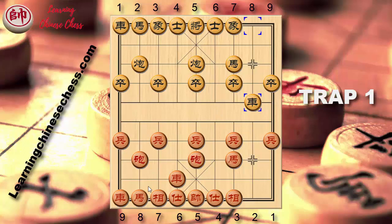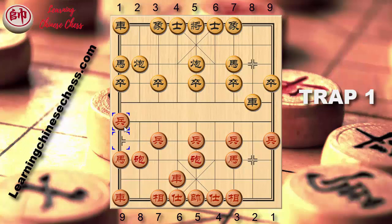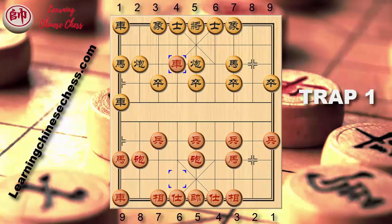At this point, red decides to play horse 8 plus 9, putting the horse to the edge. Black also horse 2 plus 1 — basic move of this strategy. Red develops the pawn, black pawn 1 plus 1, exchanging the pawn and clearing the way for this horse. Of course, red takes the pawn and black moves the chariots aside to take back the pawn. Notice that black didn't move the advisor, to decoy red chariots plus 6 to attack on cannon. This is the trap that black has made.